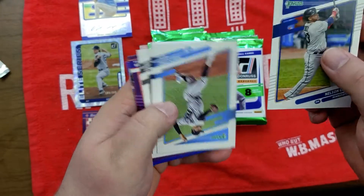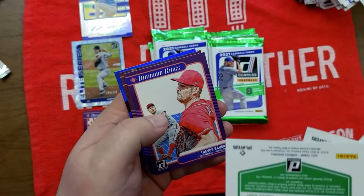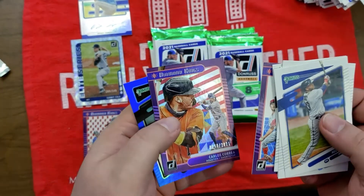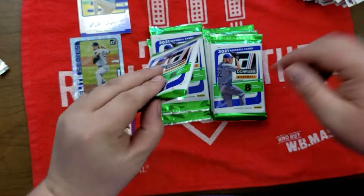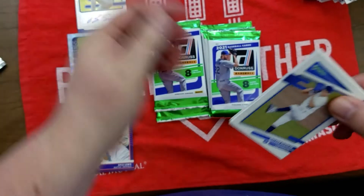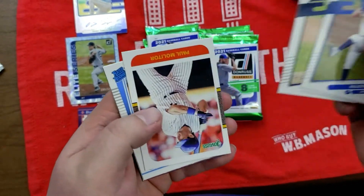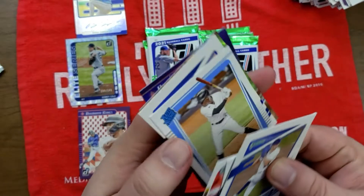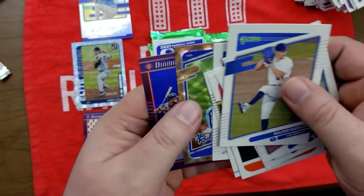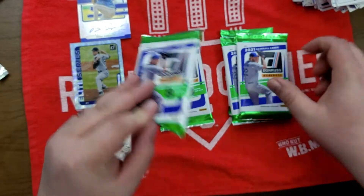Nelson Cruz, Pablo Lopez, Dominic Smith, Randy Johnson, Luis Giolito, Trevor Bauer, Carlos Correa — getting a lot of Carlos Correa cards in here. Walker Buehler, Dustin May, Kenta Maeda, Paul Molitor, Jazz Chisholm, Clayton Kershaw. Nate Pearson — the rookie in our refractor, pretty good. Nelson Cruz. Now we got five packs left.